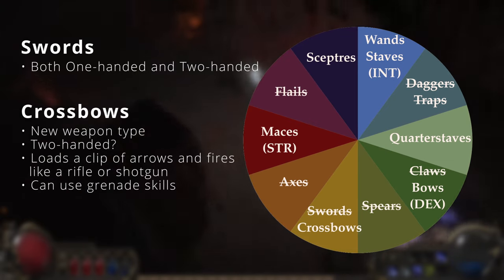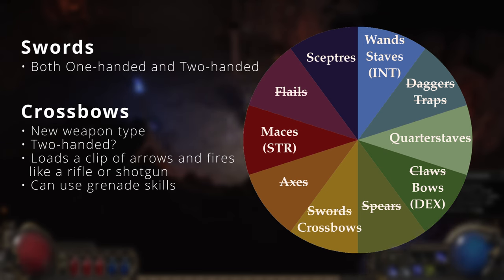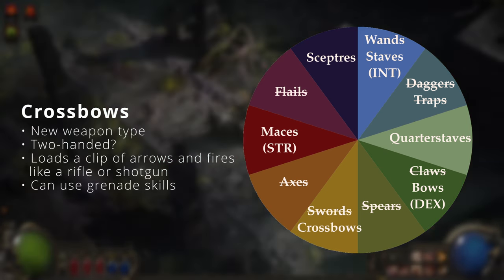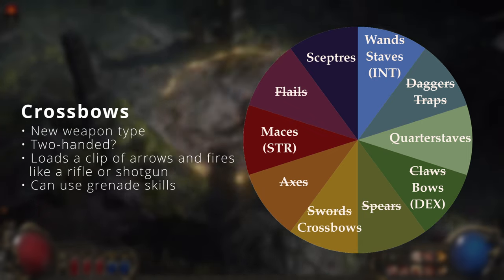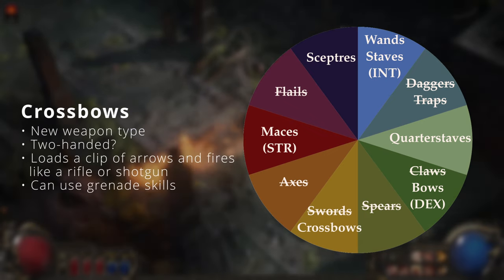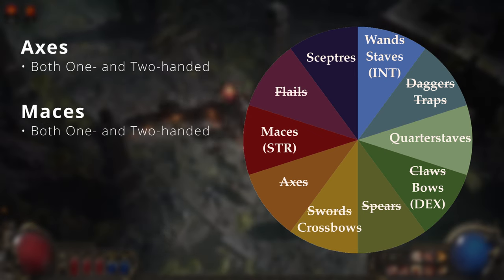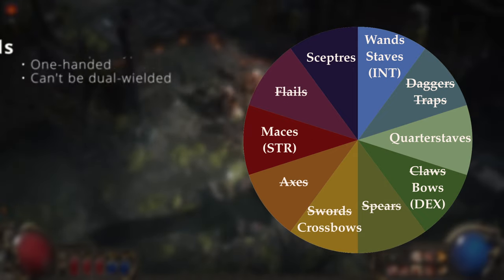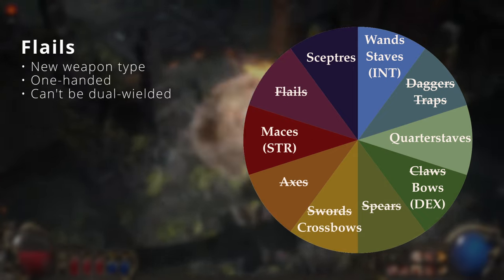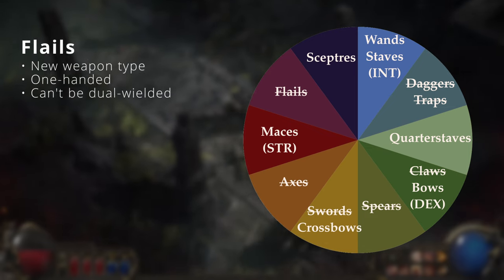Swords are the same as in PoE 1 but will not be available at release of Early Access. Crossbows are a new weapon type, presumably two-handed like bows, and can be used as a rifle, sniper, or shotgun — and can even shoot grenades. Axes are a new one-handed martial weapon that can't be dual wielded, and they also will not be available at release of Early Access.